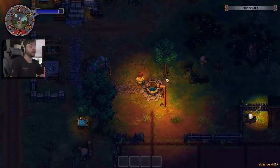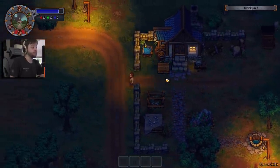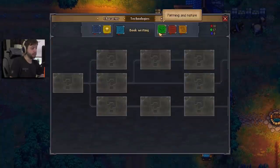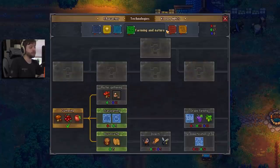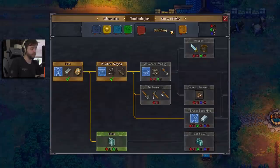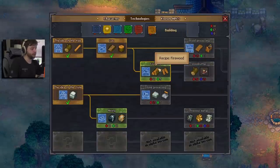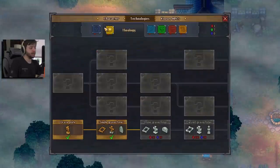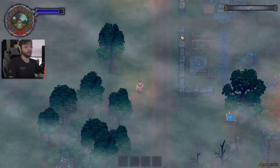I think our first main goal should be bringing our graveyard to a point where we can open the church again. Let me get those. Also, did I get the upgrades, or did that not save properly? Let's take a look real quick. Theology — already got those. We also need to see if we can get a stamp so we can start selling off those things as well. We got Firewood — I wonder what Firewood does. Mining?